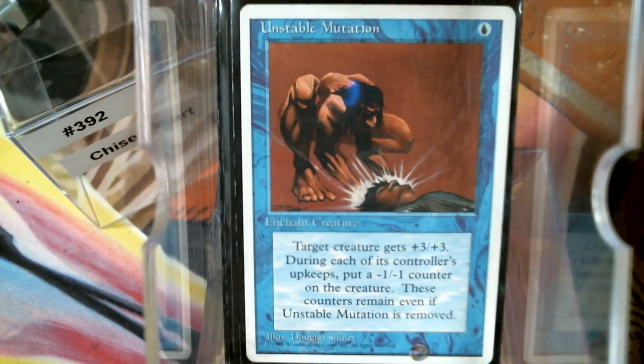Unstable Mutation is kind of a combo in and of itself. You play the commander, put Unstable Mutation on it, and swing with a 7/7 flying — that puts it in the three-hit-kill range. Then during your upkeep it gets the minus one/minus one counter and you remove that counter with your commander, and swing for seven again.